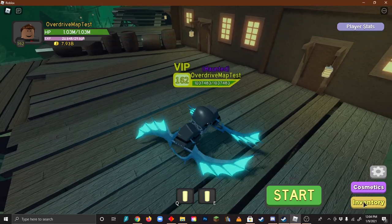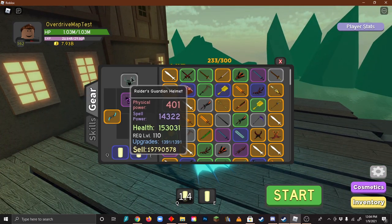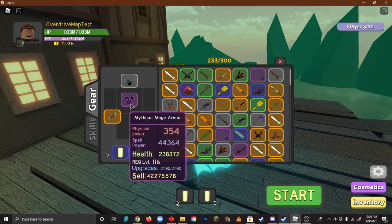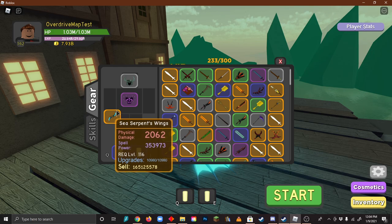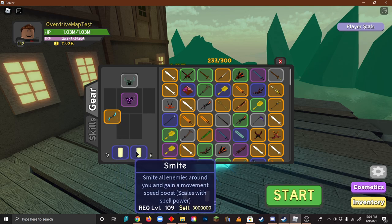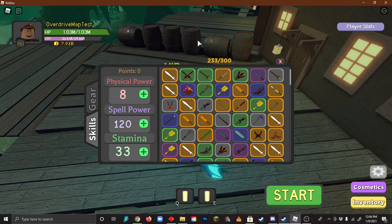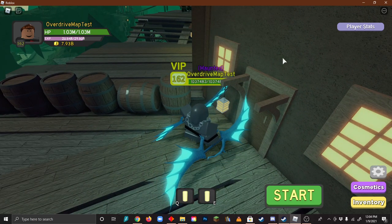Hello everyone, so today we're going to be proving that guys are not hard. Here's our set: I'm going to be wearing a guardian helmet, a purple mythical mage armor, and some sea serpent's wings. We'll be using dual smite, and here is our skill point balance. Now that you know the set, let's start.